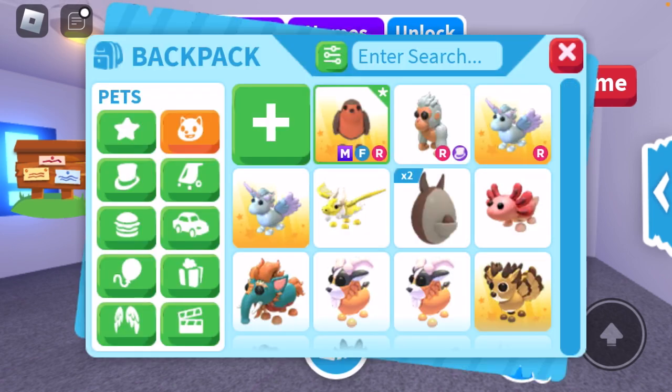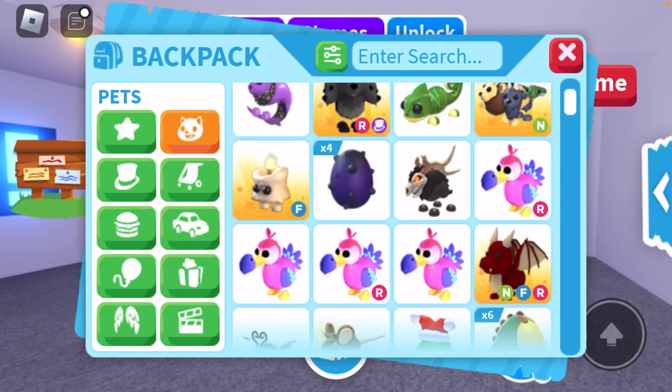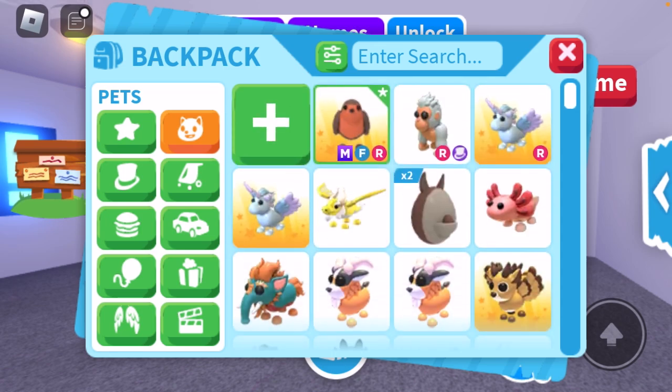Some of the Christmas pets we're going to be trading today include a Mega Neon Robin, a Frost Dragon, a Frost Fury, and some other stuff — maybe even the Frost Unicorn, though I don't think that's actually a Christmas pet. We also have some more little Christmas pets we're going to be seeing offers for.